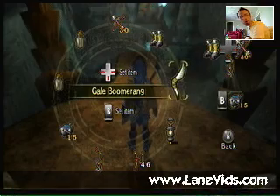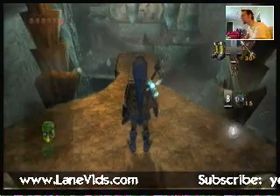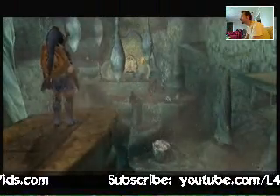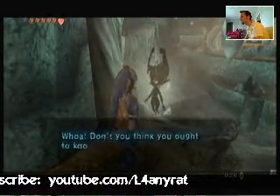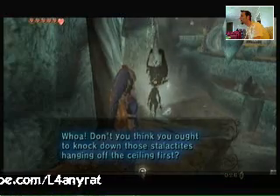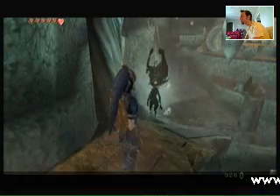We are in the Lakebed Water Temple, and we just entered into the second room, and we're going to discuss this one a little bit further. So we have this little platform here. It's a stalactite that's going to fall there. They don't look to be very stable.